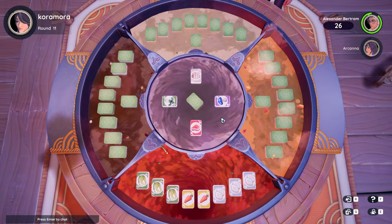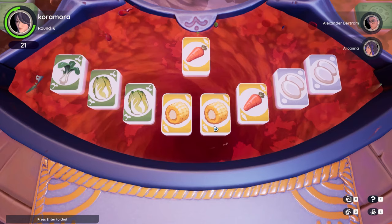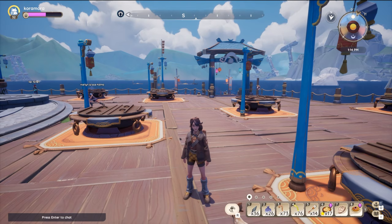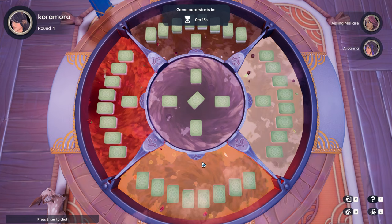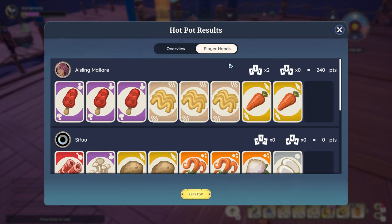There are a bunch of these pots hanging around the market. All you have to do is walk up to one that has a free spot available and start playing. There can be up to 4 players at one table, but there's a ton of tables — enough for the whole server. If you don't have all four people, the game will insert some NPCs for you to play with. They are very easy to win against, so don't worry about not having people to play with.